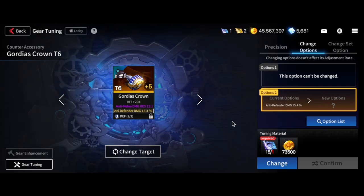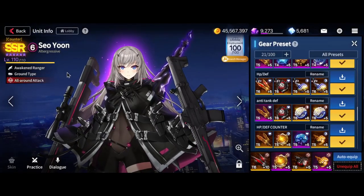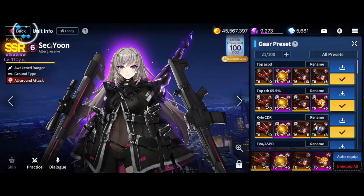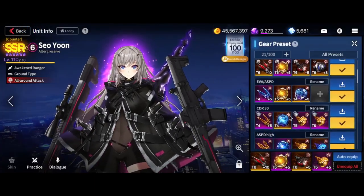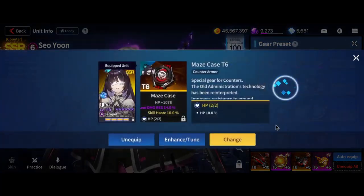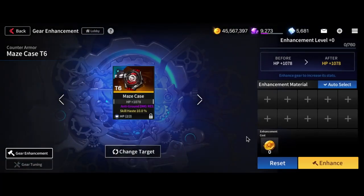Up to this point, the gears you will be working towards can be universally used for both PvE and PvP. However, on the side, you should always continue to craft Dante gears in the HQ and consistently farm for Raid gears to provide your other units with the best gears possible. They also serve as great replacements during your journey to buy those T6 gears.